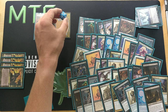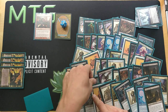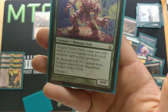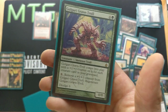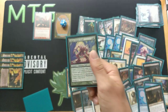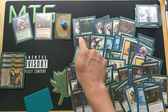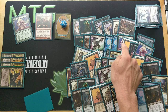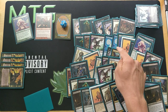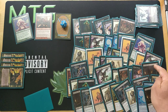Now we sacrifice three zombies to Dread Return yet again, this time bringing back Golgari Grave Troll. Golgari Grave Troll is a 5-mana 0/0 with Dredge 6, but it enters the battlefield with a +1/+1 counter for each creature card in your graveyard. We count the creatures in our graveyard and find 41 creature cards.